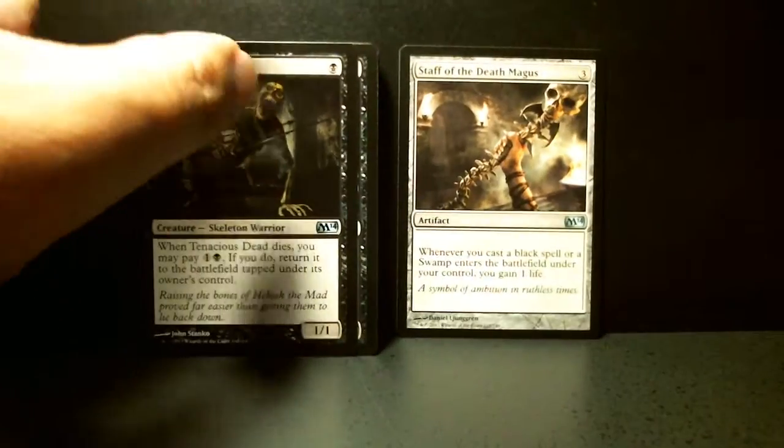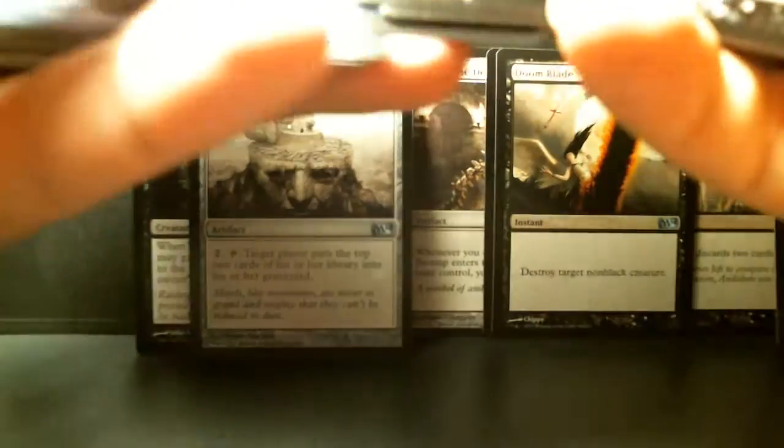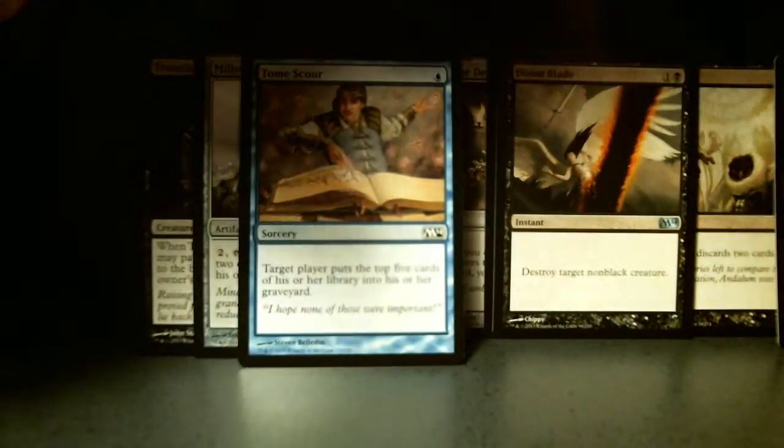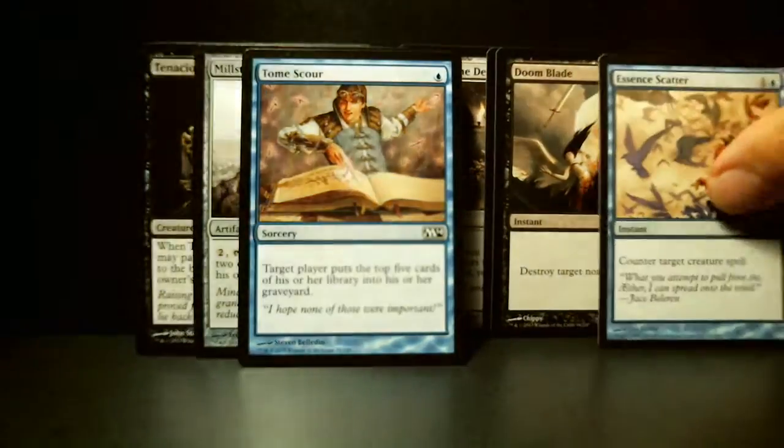That's 24 creatures, which gives me 11 or 12 spots for spells. I definitely want some removal, some Mind Rot, maybe some Sign in Blood, and of course Millstone. The Tome Scours definitely go in because this is a milling deck. Then at least some counterspells - Essence Scatter at minimum.